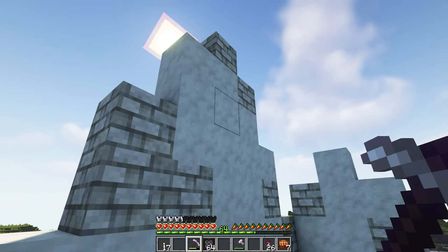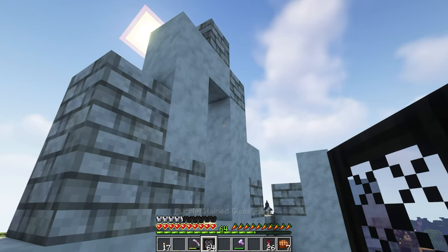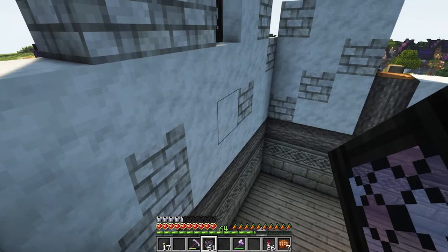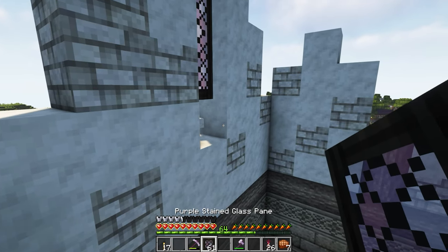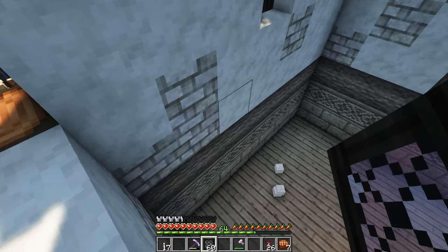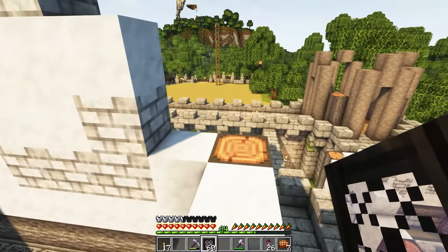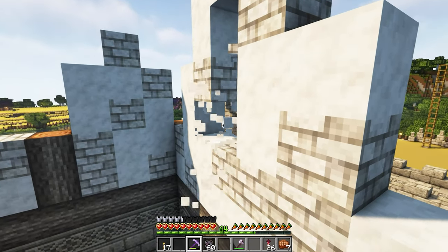Next I added in the windows. For this I used a lot of purple stained glass, as well as light blue stained glass and cyan stained glass. I adore the window textures in Mizuno's, especially for these kinds of builds — it really has that nice medieval quality to it.